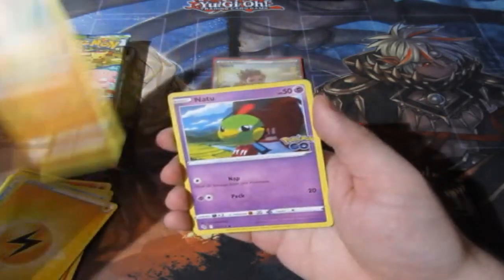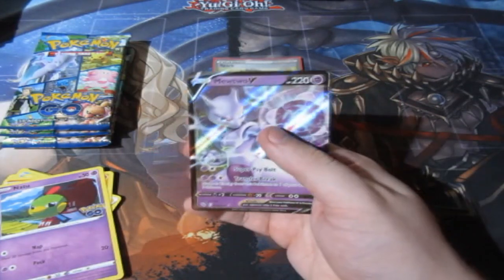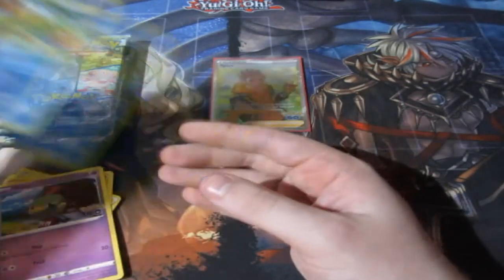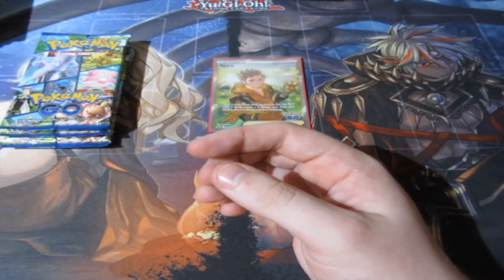Oh my god, something's there — Natu! Reverse for Magikarp. We get ourselves a Mewtwo V — good card, good card. We already have it though, but still it's a good card to pull. Not bad indeed.